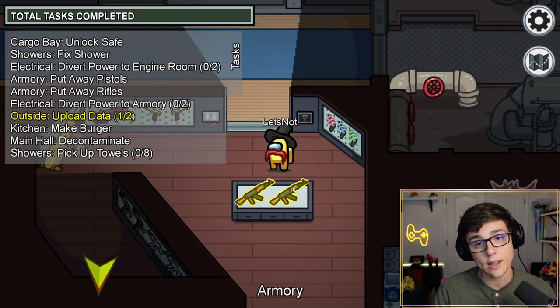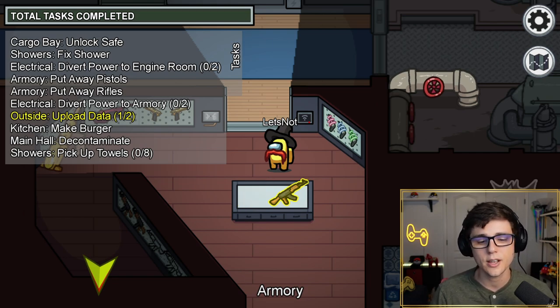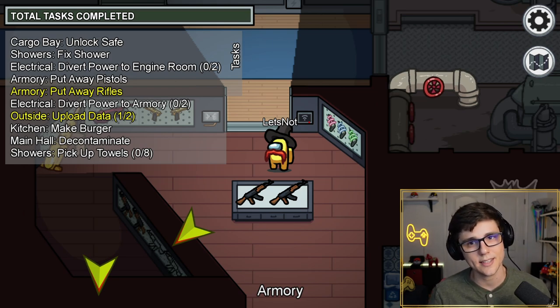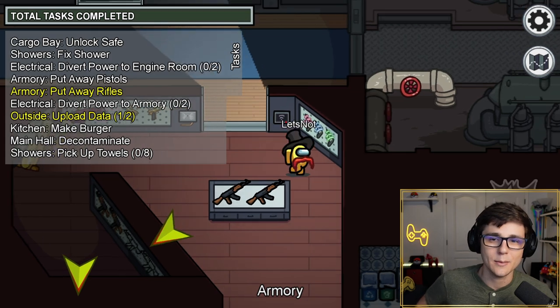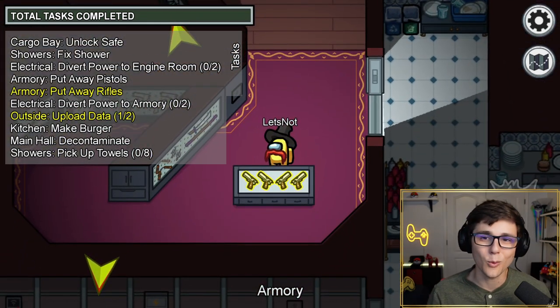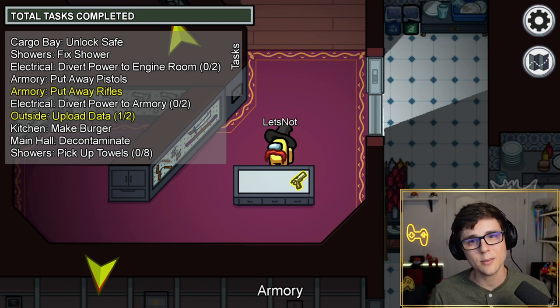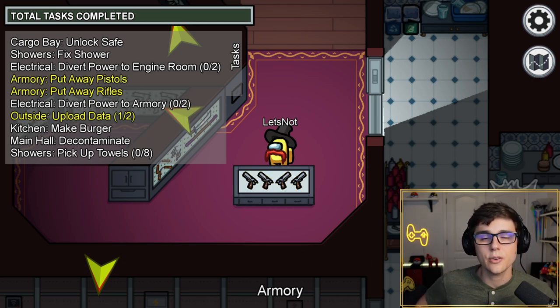The next change is right here with both the rifles and the pistol task. I'm going to bundle these into one change because the change made was the same to both tasks. Now when you pick up rifles, you pick them up one at a time. Same thing with pistols. This is a very slight change that slows down the task a little bit, making the game a little bit easier for impostors. Also, once you pick up the rifles, they are no longer grayed out on the table — they are now full color. The change comes with some cool new sound effects and makes the task a little bit more consistent and fun.